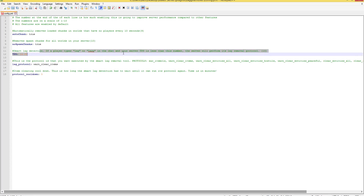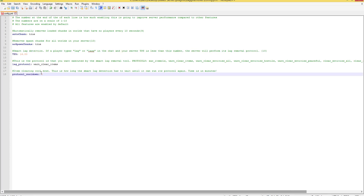This is the item clearing cooldown — the smart detection setting. This prevents someone from typing lag over and over so items constantly get cleared. Right now it's set to 5 minutes, but you can change it to say 10 minutes, so it'll only trigger the lag removal protocol once every 10 minutes.